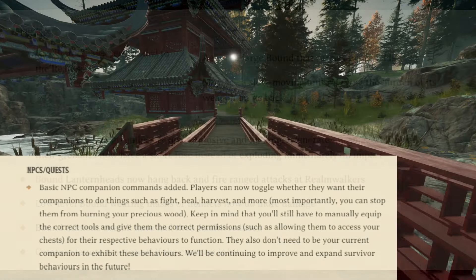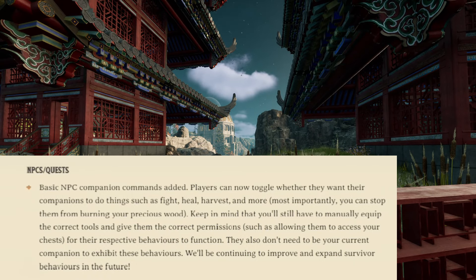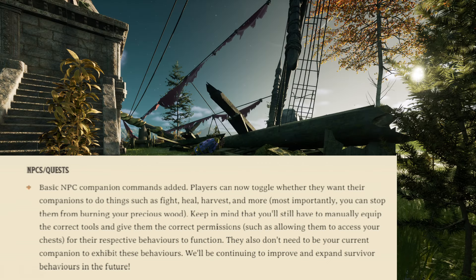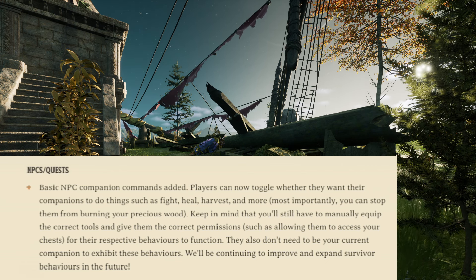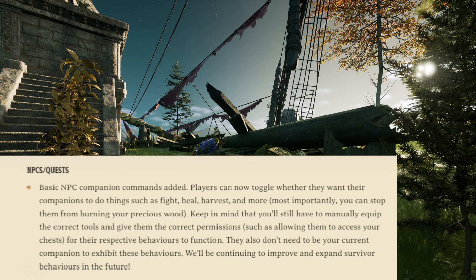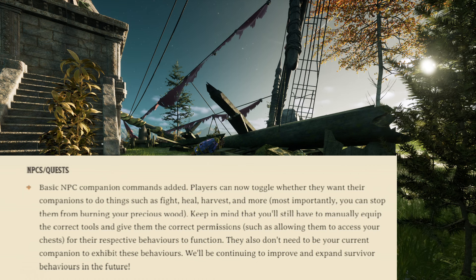For NPCs and quests, basic NPC companion commands have been added. Players can now toggle whether they want their companions to do things such as fight, heal, harvest, and more. Most importantly, you can stop them from burning your precious wood. Keep in mind you'll still have to manually equip the correct tools and give them the correct permissions, such as allowing them to access your chests, for their respective behaviors to function. They also don't need to be your current companion to exhibit these behaviors. Survivor behaviors will continue to be improved and expanded in the future.